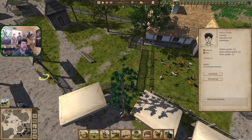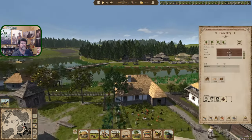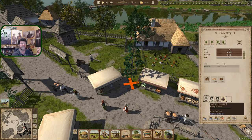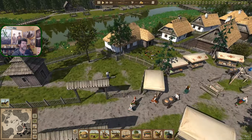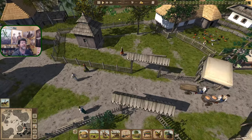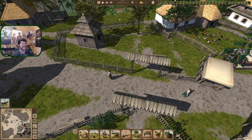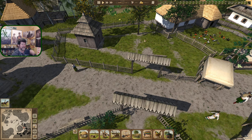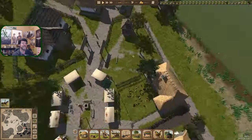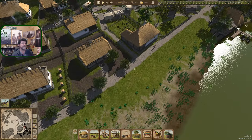I'd like to make this tree go away — I've clicked to remove it and told it to really remove it. There's an archway here, and I'm thinking another archway probably needs to be over here as well. As much as I'd like pathing to be specific to just this area, they can cross through here, so I'll wait to put that second archway in.